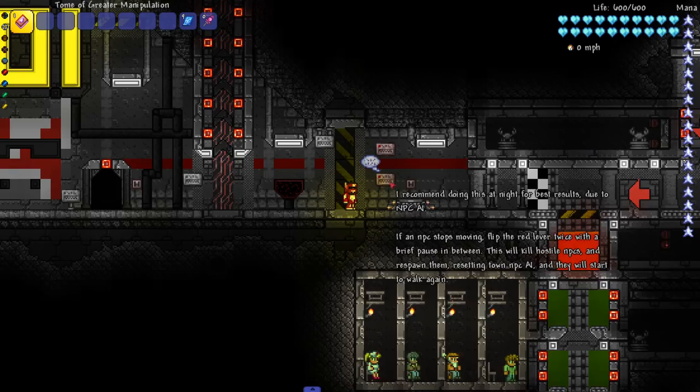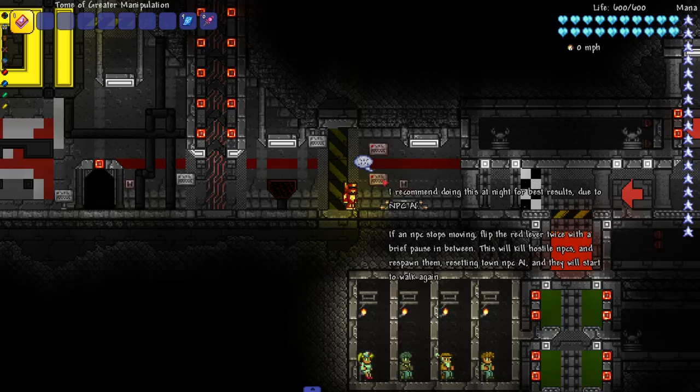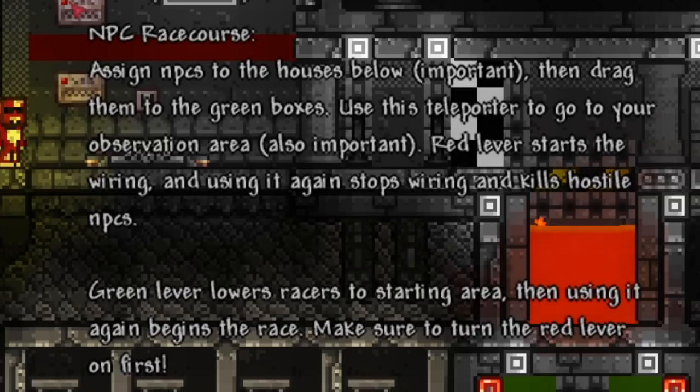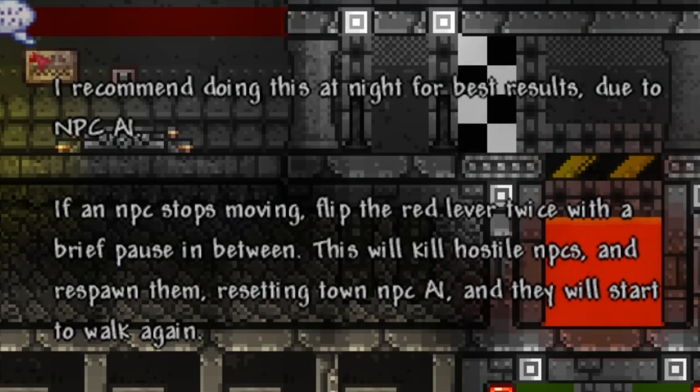Let's check out the bottom floor. He made an NPC race course! It says: assign NPCs to the houses below, then drag them to the green boxes. Use this teleporter to go to your observation area. Red lever starts the wiring, and use it again to stop wiring and kill hostile NPCs. Green lever lowers racers to the starting area, then using it again begins the race. Make sure to turn the red lever on first. Do this at night for best results.